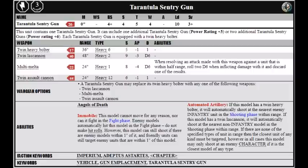The guns have some limiting special rules to reflect their static and crewless nature. They're immobile, which means they can't move, and they can't fight in the fight phase. Enemy models will automatically hit them in the fight phase and don't need to make hit rolls. But interestingly, they can still shoot when enemy models are within 1 inch of them, and friendly units can still target enemy units within 1 inch of the Tarantula Sentry Gun, as they're understandably less cautious about hitting guns rather than their own troops. This is handy, as it prevents the gun from blocking line of sight to enemy units that happen to be touching it base to base.